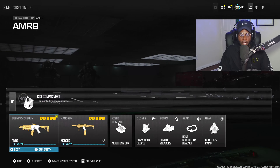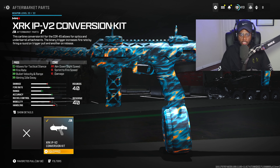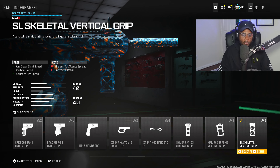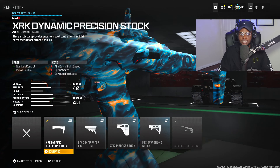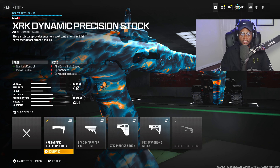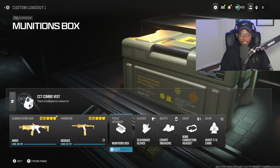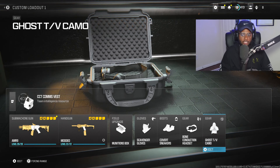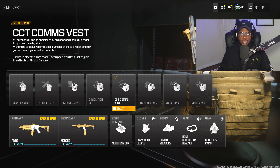For the remainder of the setup, we are going to be taking a look at the Core 45 with its conversion kit, essentially transforming this into a submachine gun. We have on the 40 round drum, we are utilizing the SL Skeletal Vertical Grip, we're running the Colossus Suppressor XS for more recoil control, and we have the Dynamic Precision Stock courtesy of the conversion kit, increasing our recoil and gun kick control as well. Do not forget to rock munitions box, scavenger gloves, covert sneakers, bone conduction headset to hear footsteps and gunfire easier, Ghost TV camera to keep us off the radar, and the comms vest to see people in our vicinity every time we kill somebody and run over their body.